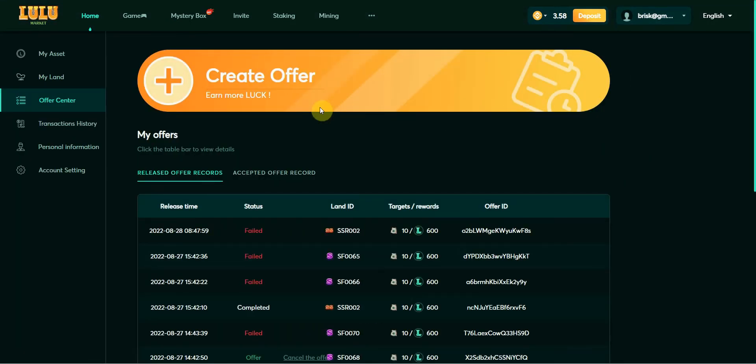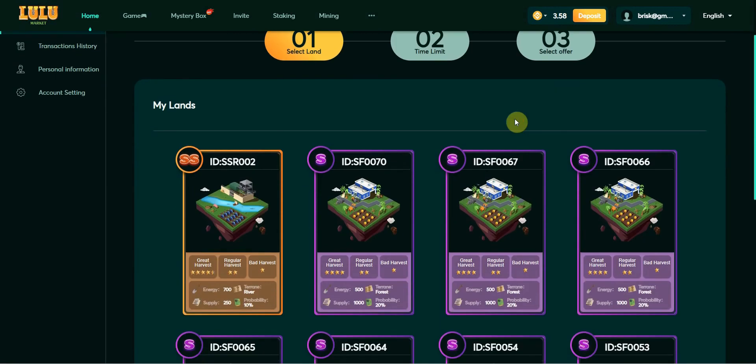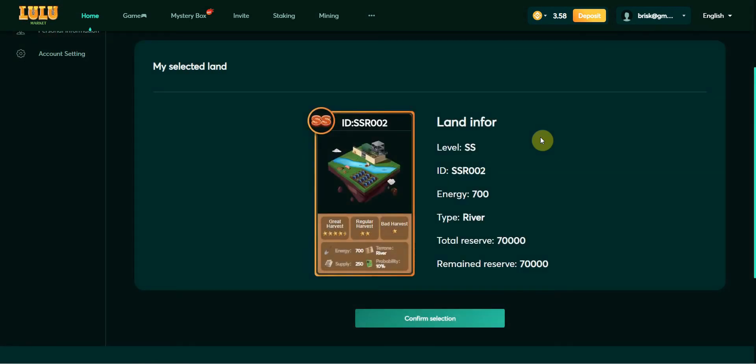In the offer center, you can create an offer. The first step is to select a land, the second is the time limit, and the last one is to select the offer type. I must remind you about this: the landlord needs to unequip the land in the game before creating an offer in the offer center.